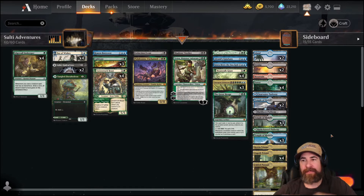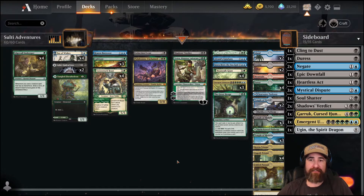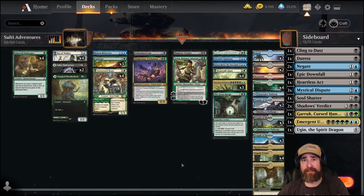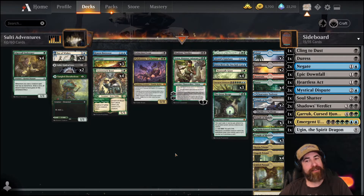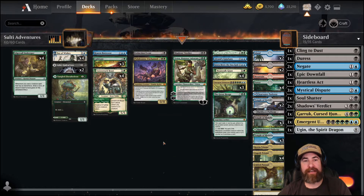So what do we got going on? This is the deck how it was presented to me when I saw it, including the sideboard. This is the best of three version, but best of one - we've got a lot of things running around that are problematic, like mono white, mono red, gruel aggro, rogues - very, very fast decks. So this can be a little slow, but in best of three it's pretty good. We need to speed this deck up and make it better for best of one.